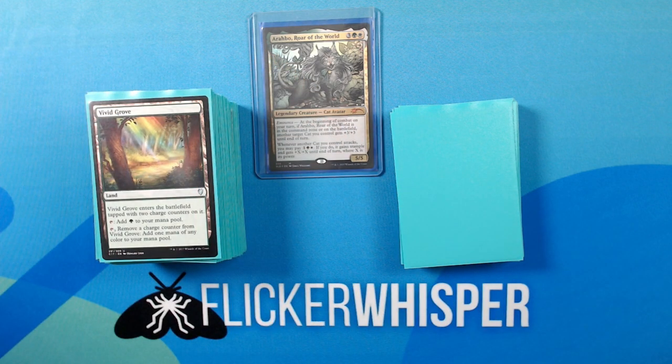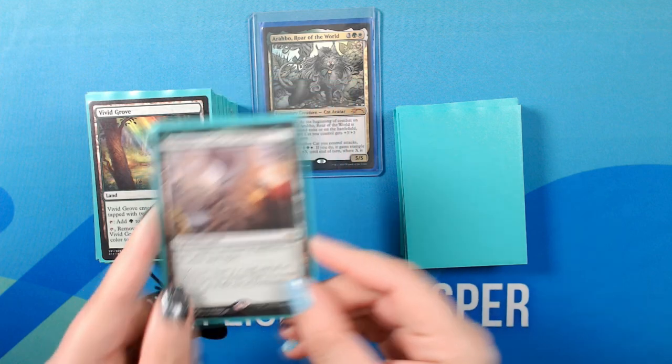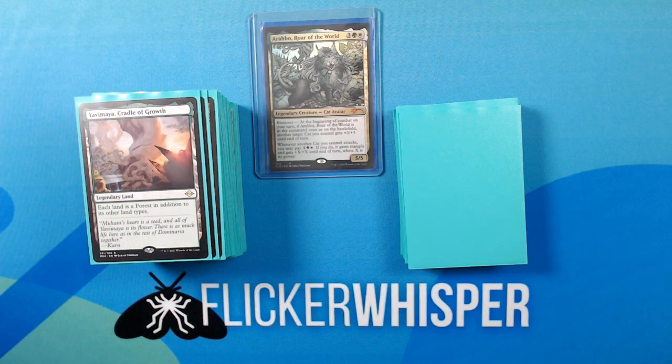Vivid Grove — Land. Enters the battlefield tapped with 2 charge counters on it. Tap: add Green. Tap, remove a charge counter: add 1 mana of any color. Yavimaya, Cradle of Growth — Legendary Land. Each land is a Forest in addition to its other types. Mosswort Bridge — Land. Hideaway. Tap: add Green. Green, Tap: you may play the exiled card without paying its mana cost if creatures you control have total power 10 or greater.